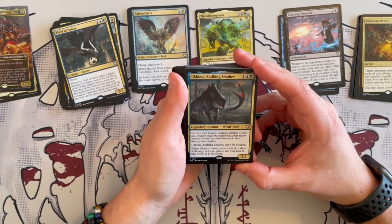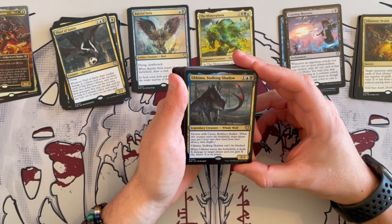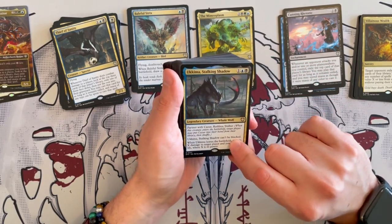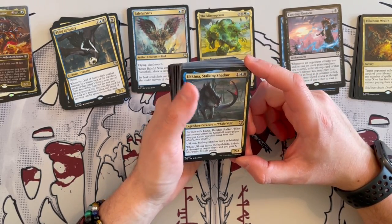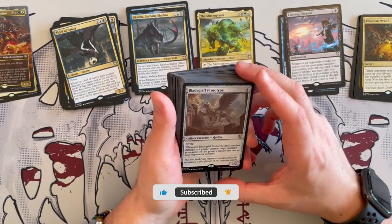Ukima, Stalking Shadow is a 2/2 Wolf that costs 3. Partner with Kazur. It can't be blocked — I love that. And when it leaves the battlefield, it deals X damage to target player and you gain X life, where X is its power. It's adjacent and it's good. Keep it, especially if you have both of them. Very good.